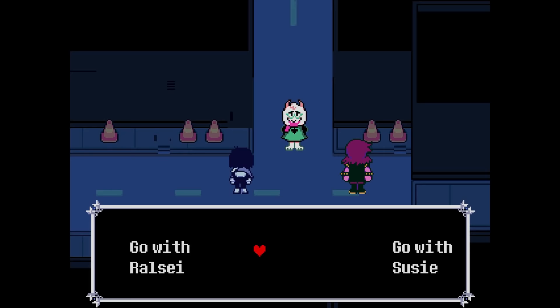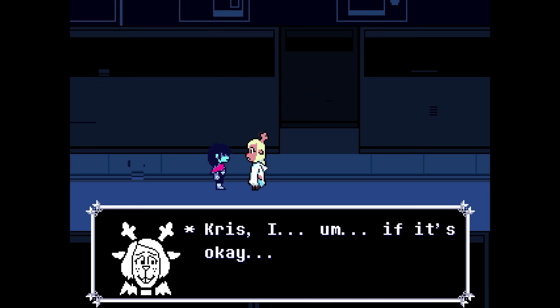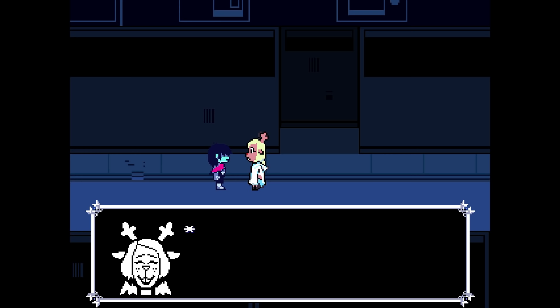In order to access the Snowgrave route, a number of deviations from the main story path must be made. This begins after we enter Cyber City and Chris splits away from the other members of their group. We soon meet up with Noelle and she joins our party. When this happens, instead of proceeding forward as usual, we must backtrack to the trash zone at the far left side of the area.